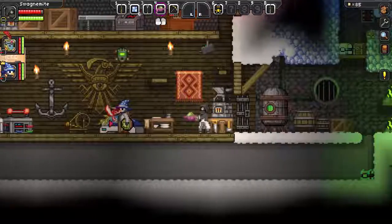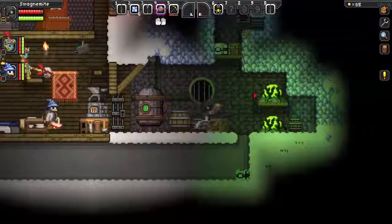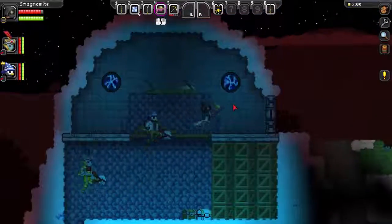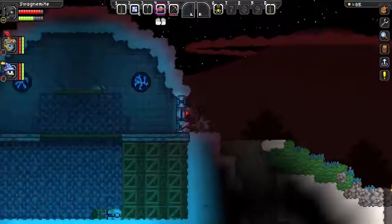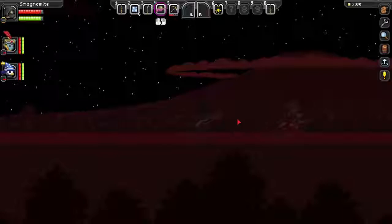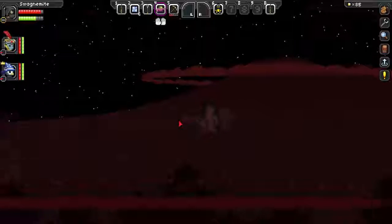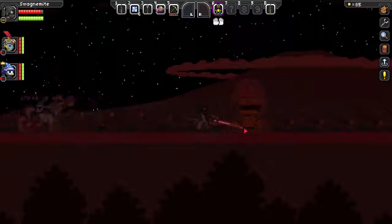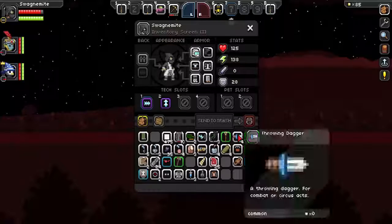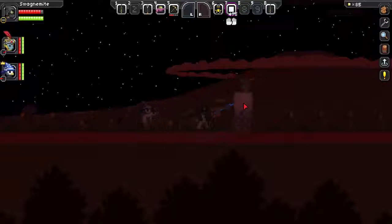Welcome back to Starbound episode seven! Let's head up to that nice gun platform I built. I'm wearing Michael's hand-me-down clothes as well as his hand-me-down stone on a stick. I made this platform because apparently you can 3D print these turrets for one pixel, which is pretty overpowered. So yeah, this is our boss-fighting platform.